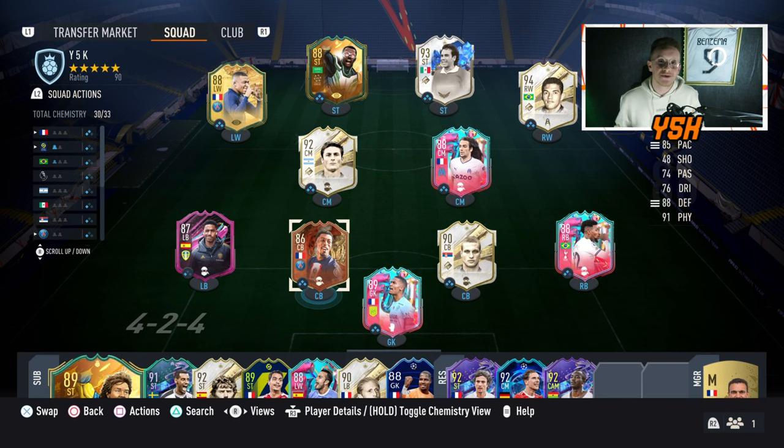Welcome to a new custom tactics video on FIFA 23. We're taking a look at the 4231 — everyone knows and loves this formation. You have two center defending mids, one playing as a box-to-box midfielder, plus a right and left attacking mid helping on attack and defense. On defense it becomes a 442, and on attack the right and left attacking mids play as wingers. These custom tactics got me to Rank 2 on the last Weekend League.